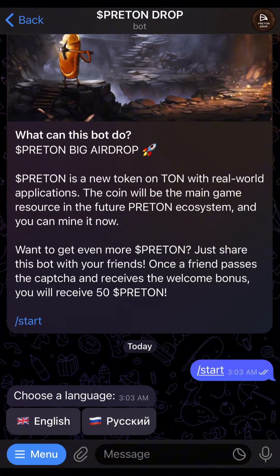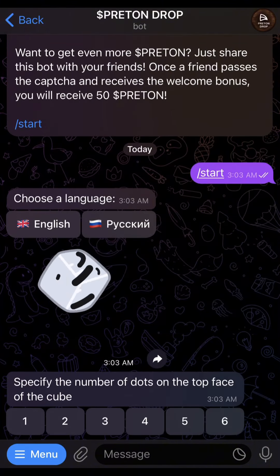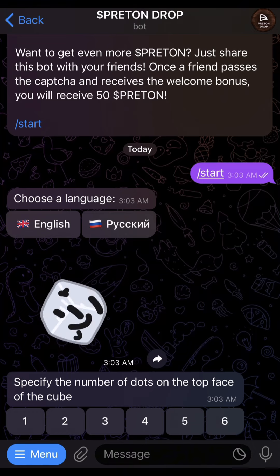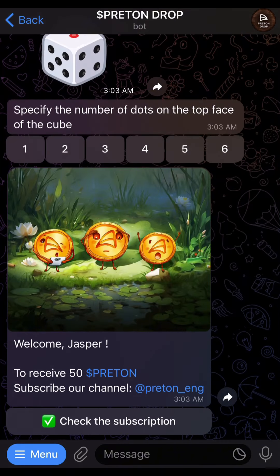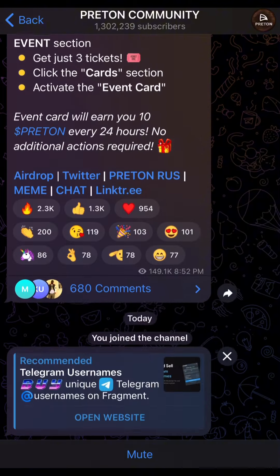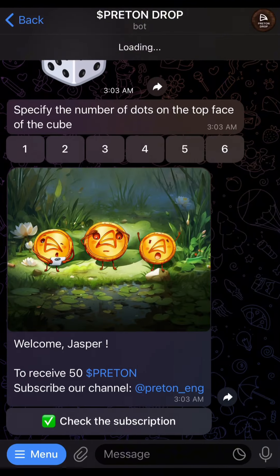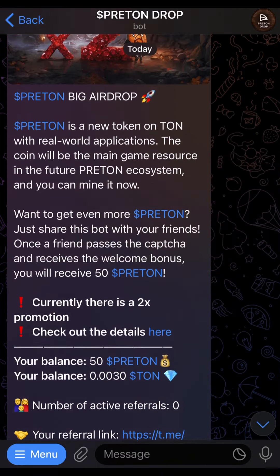I'll be leaving the link in the description section where you can join these tasks or these airdrops and earn TON. What you do is start and then follow the process in this video to actually earn yours as well. We follow the instructions, carry out tasks, and then we earn. 50 pretend is 0.003 TON, and so with that we are going to begin.